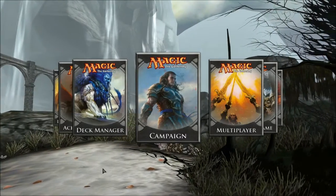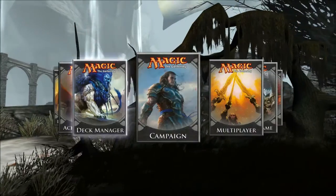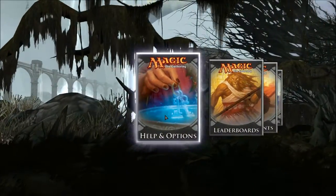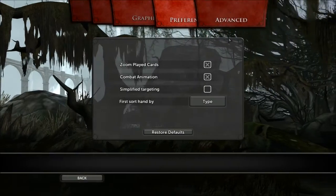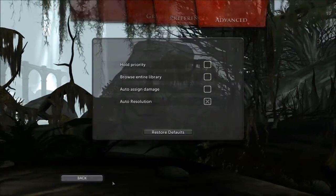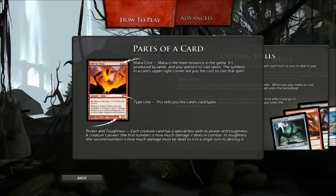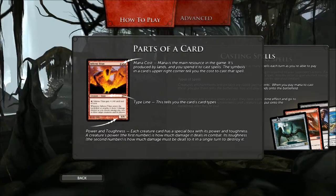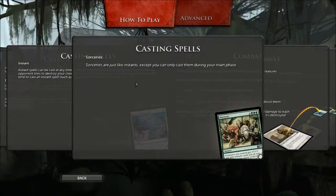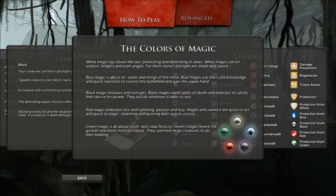Here we are in game and I'm going to show you how the game is actually played via the tutorial. Before I do that, I was fiddling around in the options — changing some advanced stuff like simplified target, which I turned off, and auto assigned damage, which I also turned off. I found this section called 'How to Play' and it actually covers exactly what I went through in the last video — parts of the card, casting spells, instants, sorceries, combat. I found it very interesting.